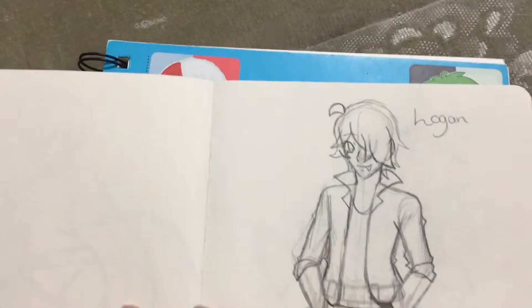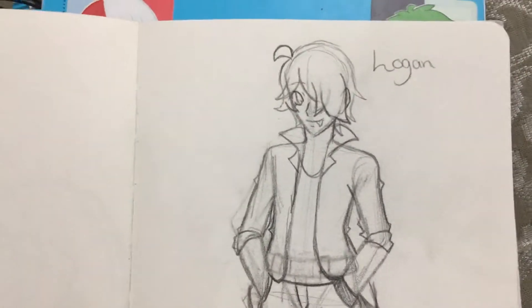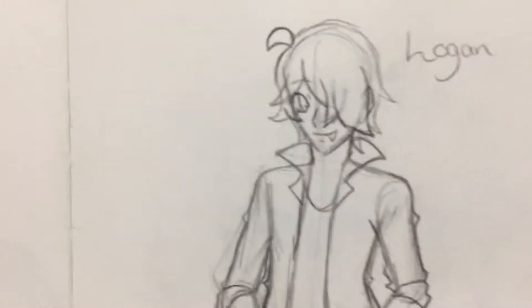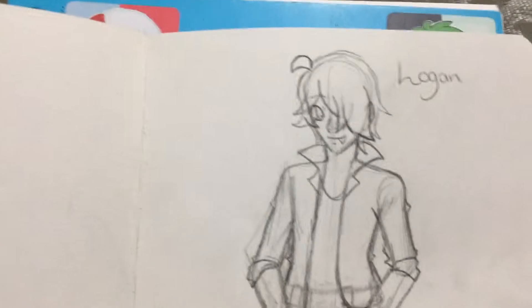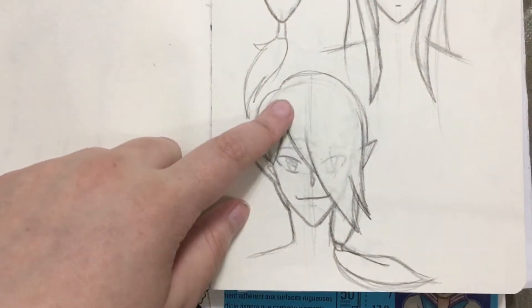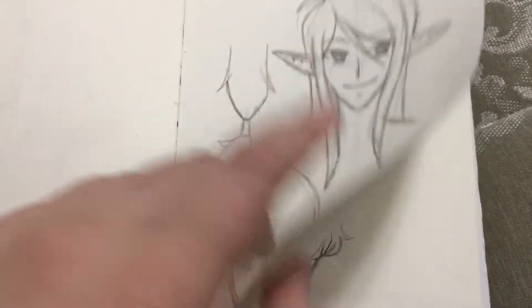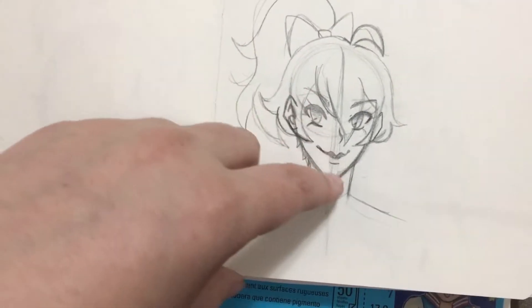They're super cute together. Here's my OC Logan. Nothing too special about him — he works at a cafe which is filled with traps. If you're into anime, you know what a trap is. If you don't, it's just a dude who dresses as a girl. And then this is when I was trying to think of a design for one of my elf OCs. I think this is the design I went with. I haven't drawn them in a while.